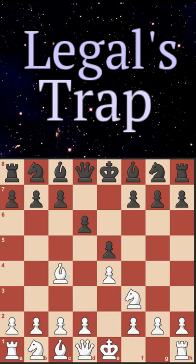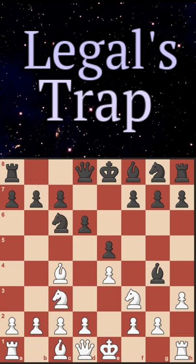We play bishop to c4, they play bishop to g4, pinning our knight to our queen. We play knight to c3, they play knight to c6, we play pawn to h3, and after they play bishop to a5, it might look like our knight is pinned to our queen so we can't move it — but we literally do not care. We play knight takes on e5.